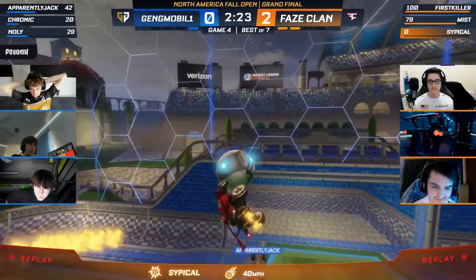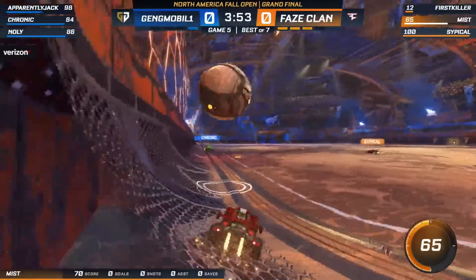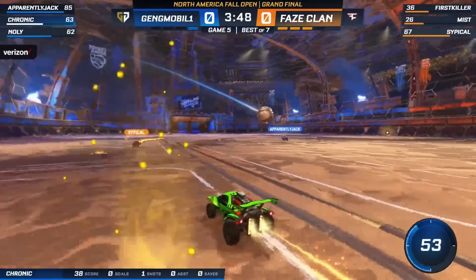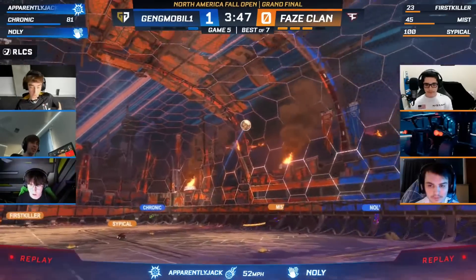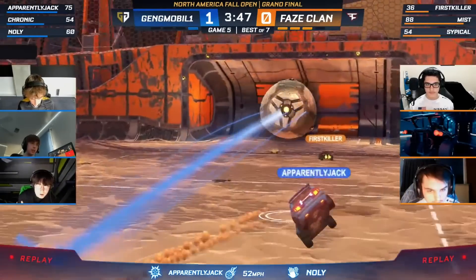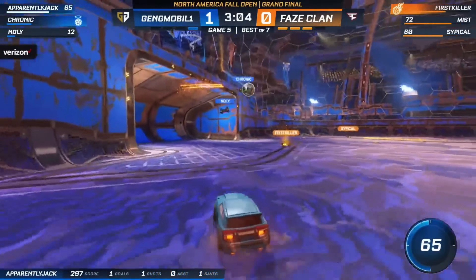Just spinning underneath that ball, able to maintain his composure. Follow through on that touch and get that clear all the way downfield. Great infield pass, better shot — not able to be stopped. Apparently Jack puts Gen.G up one. Try as you might, first killer — you've been reading the game well. You saw this one coming, but that is tough to say. Now he's trying to execute, find a way through.